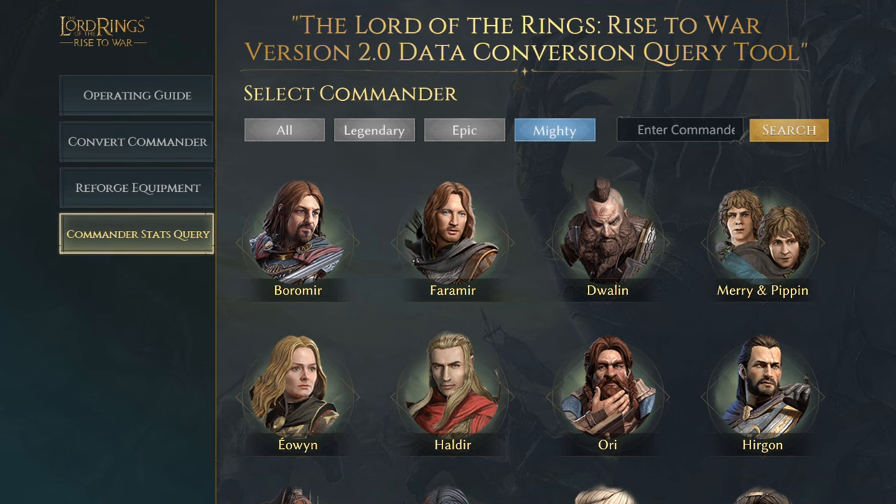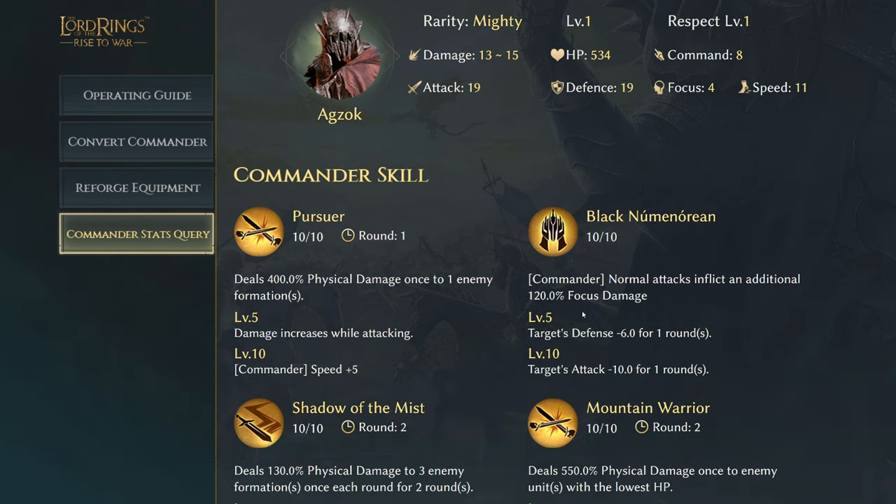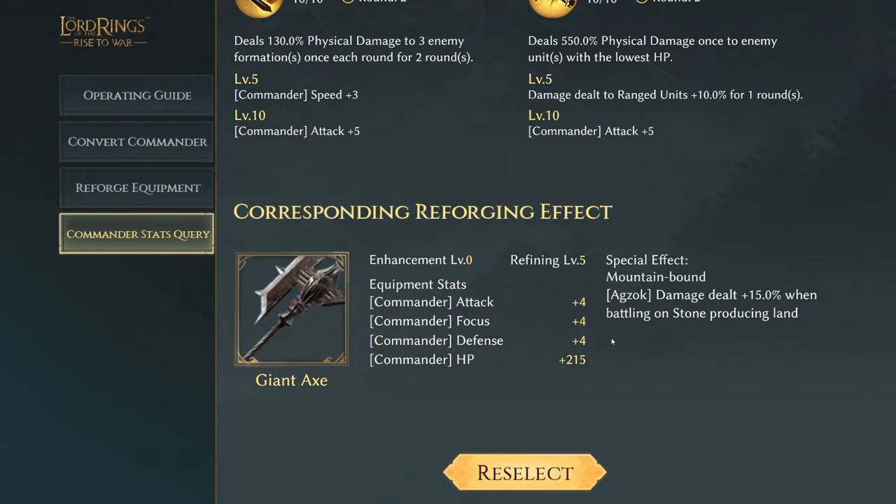The evil side has 33 commanders, if I remember correctly. So we're going to be looking at all of them, looking at their stats and everything. I'm just using the query tool — if you guys want to try and test this out, there's a lot of things you can do on it, I'll put the link in the description below. You can check out all the things like the actual commander stats and skills. But what we're here for today is the new effects and skills for their unique equipment.